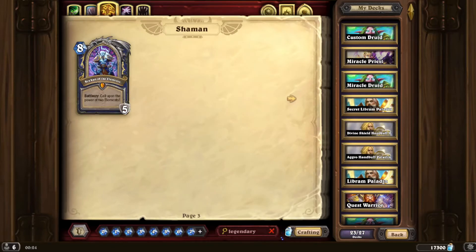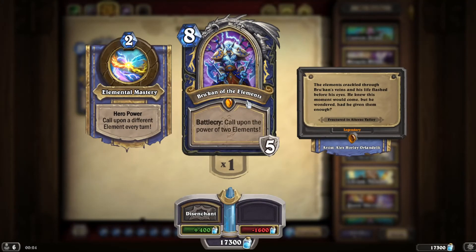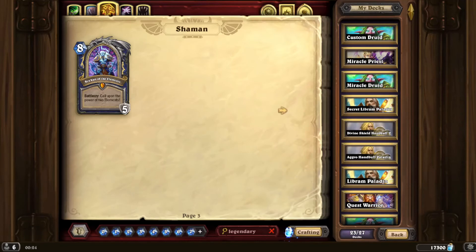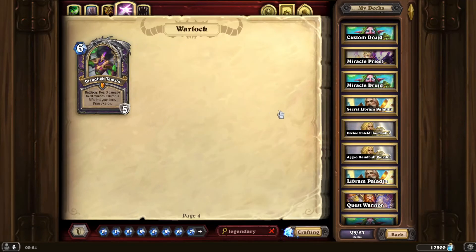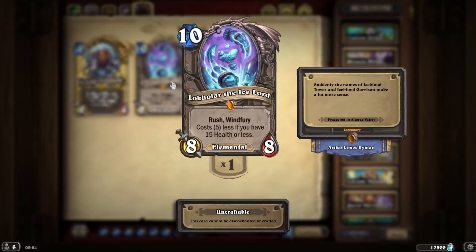That's the one which gives minions an Honorable Kill. Go upon the power of the elements — how does this work? The elements change every turn. The elements crackle through Brukan's veins; his life flashed before his eyes — he knew this moment would come but he wondered if he'd given enough. It's okay, it's only pretend. So we've got this one — very interesting. We've got less — 15 less health.